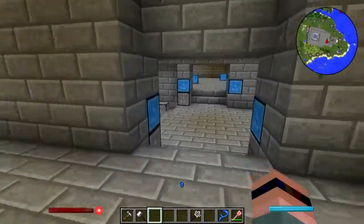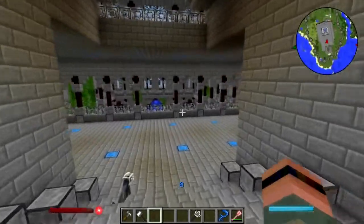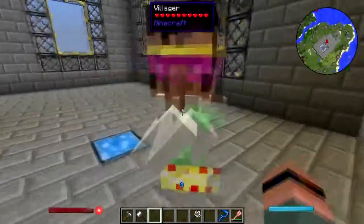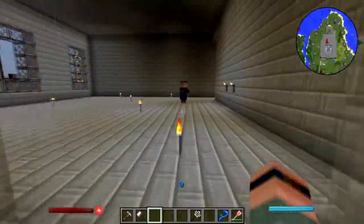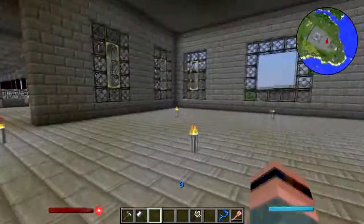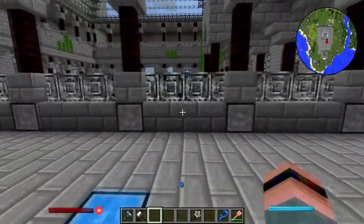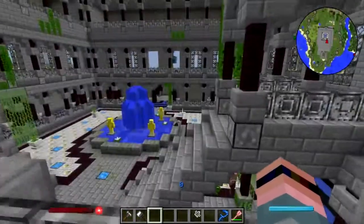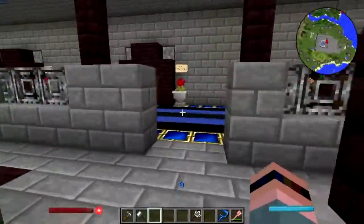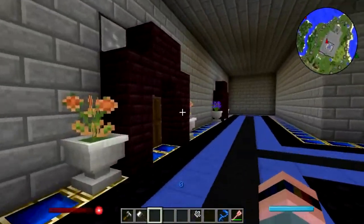Hey folks, welcome back to Natural Magic Building. I have some stuff to do down in the kitchen. Hey Elvis, how you doing? He still has his nose - the court wizard over here. I've kind of been relieving villagers of their noses because I can and because it's funny.